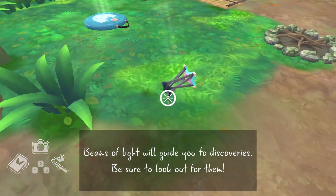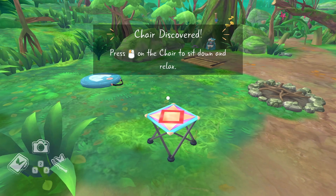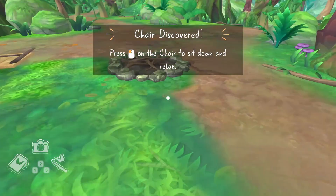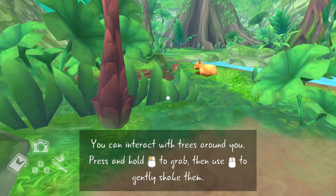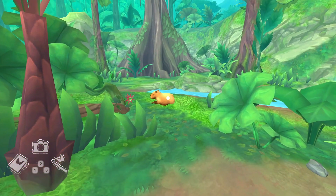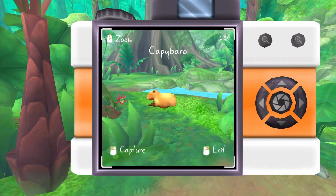On the first day of Flutter Away you have to set up your campsite and then you wander around your first area. It's a good mini tutorial to get to understand the controls and you also find out that there is a capybara in the game — I love capybaras!